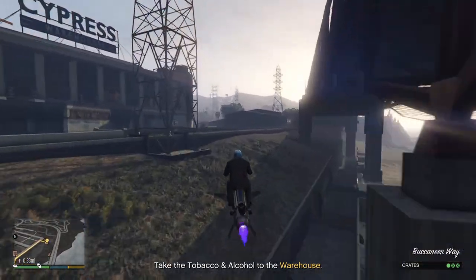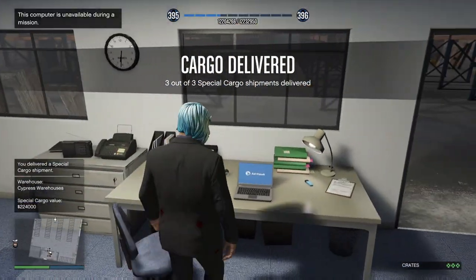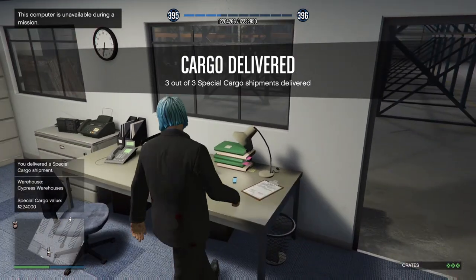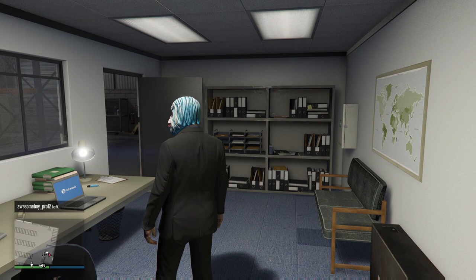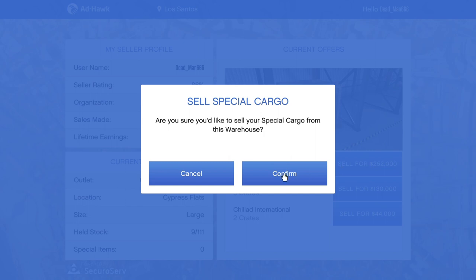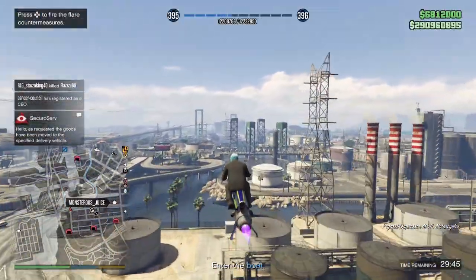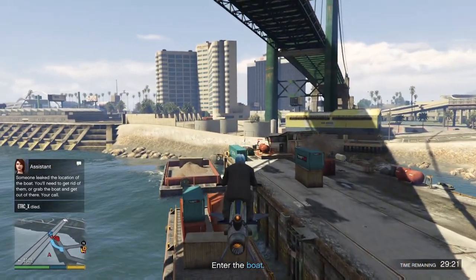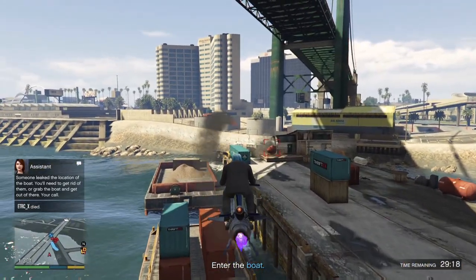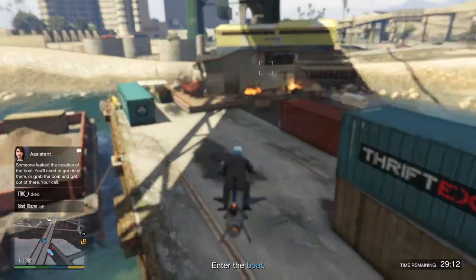Just repeat this process, sourcing three crates at a time for both warehouses until you've got nine in each, then go ahead and sell. Come to the laptop in your warehouse, click Sell, nine crates, and that'll put you into your sell mission. When you can afford it, pay for the vehicle upgrades inside your warehouses - it's a once-off payment that covers all vehicles for all your warehouses.